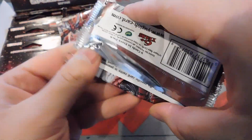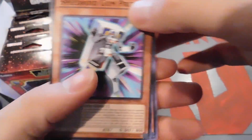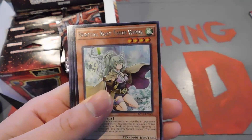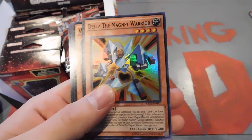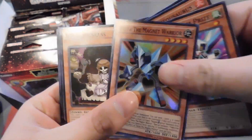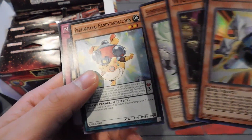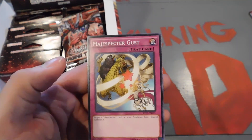First three packs. We got Speedroid Gun Prize, Miscellaneousaurus, Simp Amplifier, Spiritual Beast Tamer Winda, and Delta the Magnet Warrior for a Super. White Princess, Symphonic Warrior Synthesis, Performer Pal Handstand Akun, and Magic Spectre Gust.